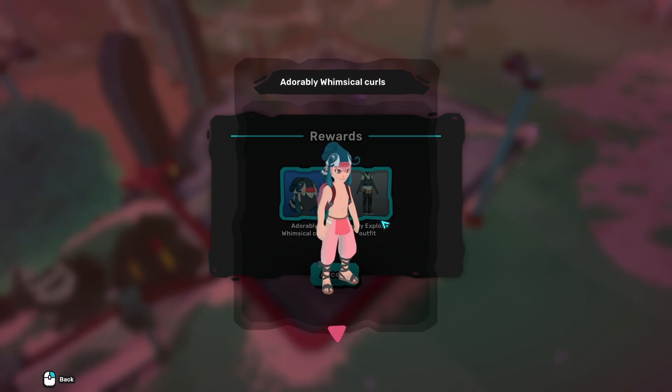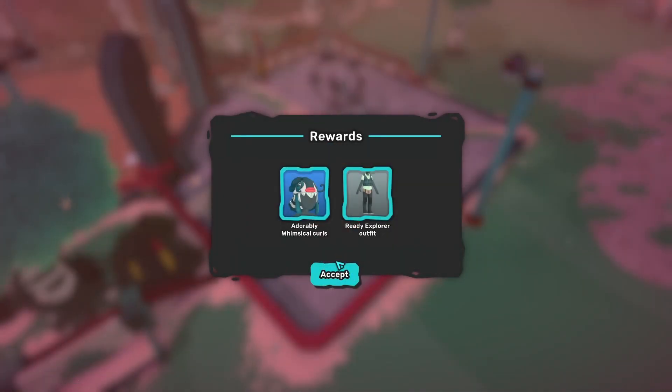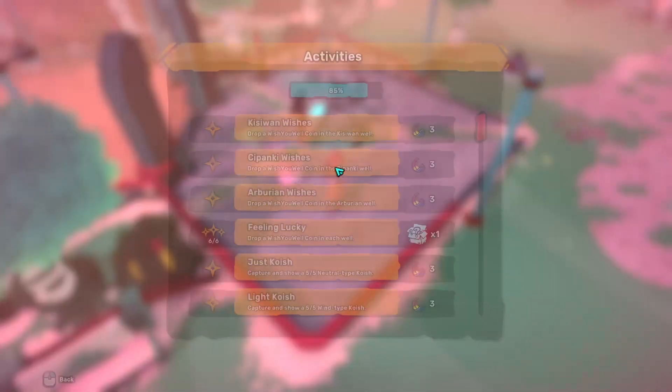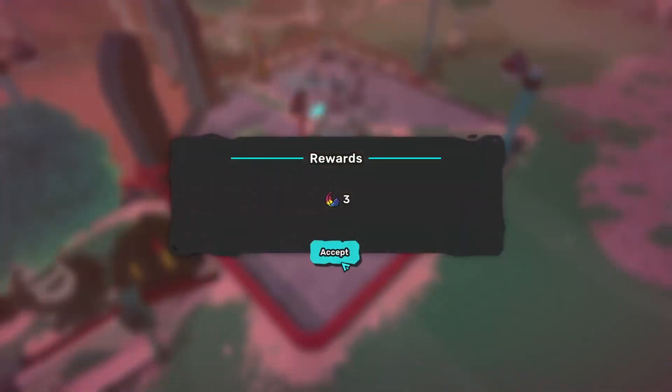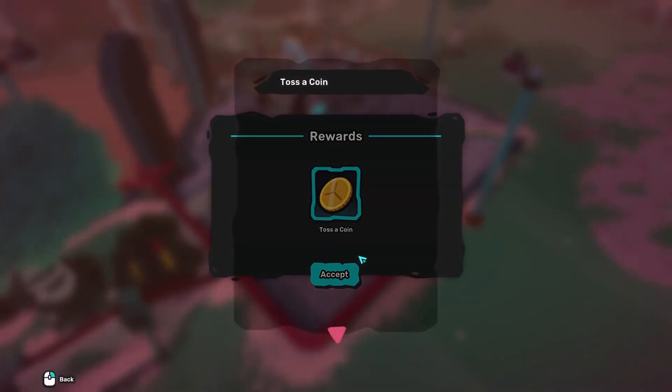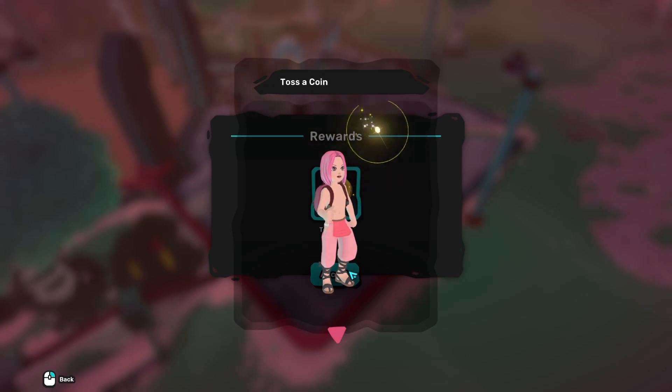I love these — but the coins are iconic! Wish you well coins — each well toss gives 3 feathers each. Nice!